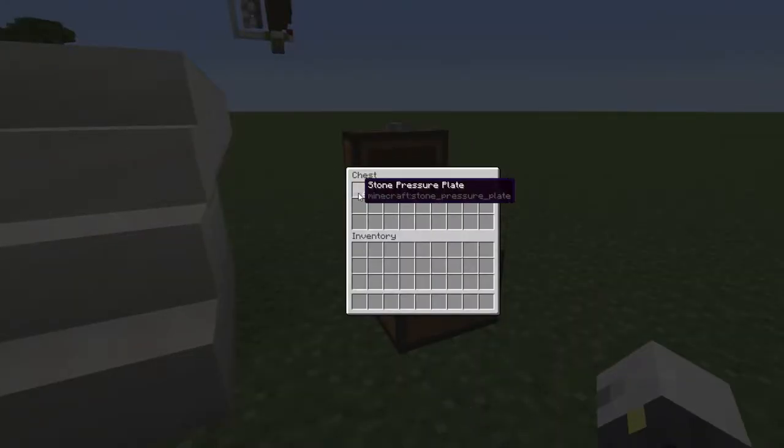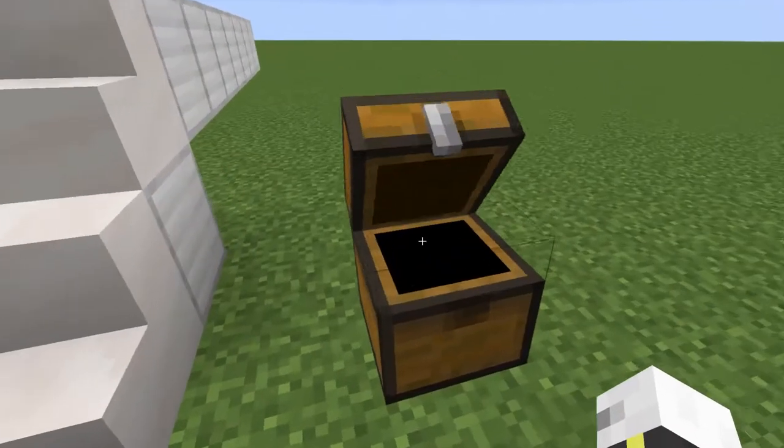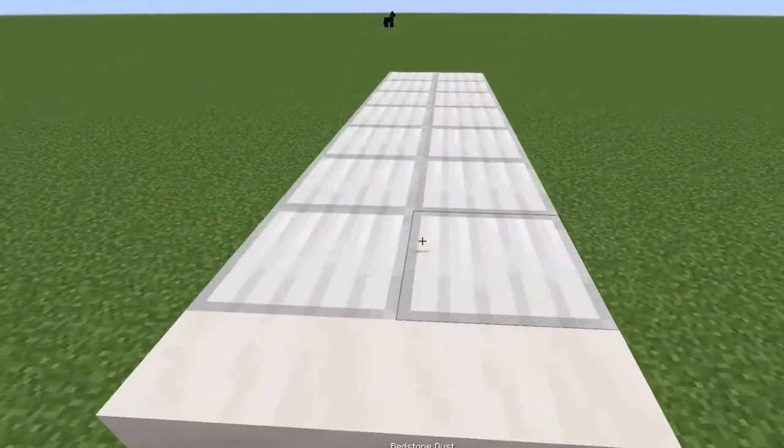For the material list, this is what we're going to need: four pressure plates, two redstone torches, twelve redstone dust, four sticky pistons, and a stack or so of blocks for decorating and whatnot.